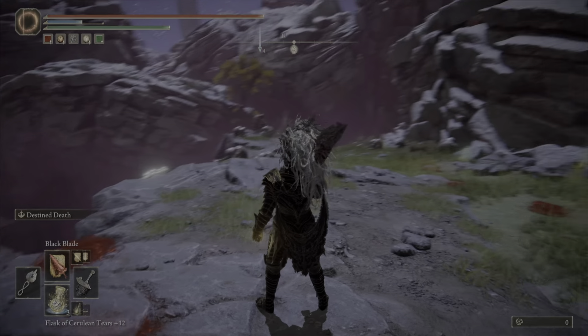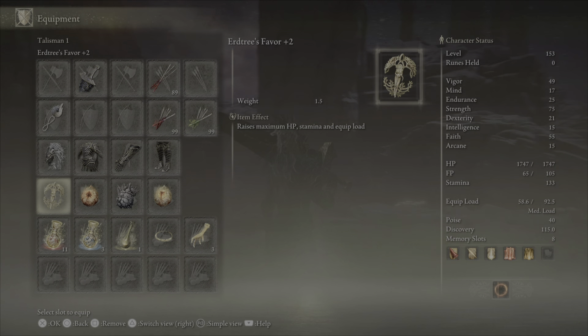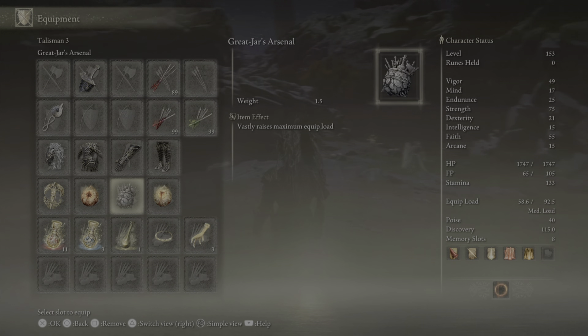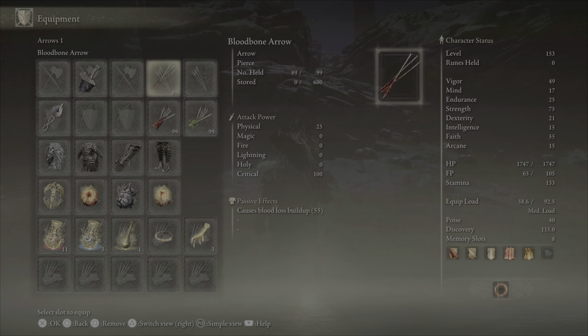There will be a demonstration. I was using the Godslayer Seal, plus 25, because it boosts Godskin incantations like the Black Flame that you can have. I use the Erdtree's Favor plus 2, Graven-Talisman, and Marika's Scarseal.